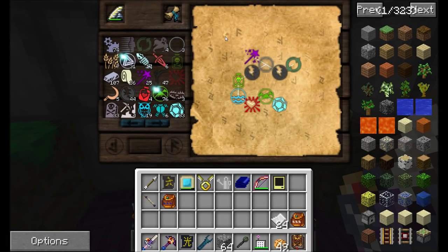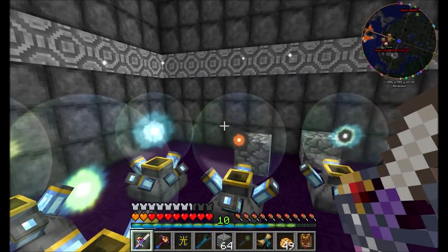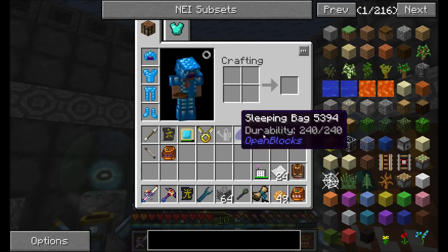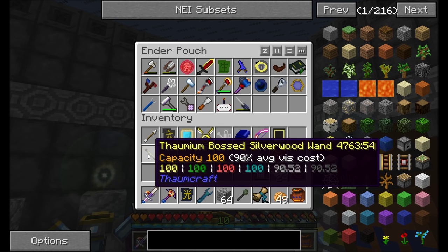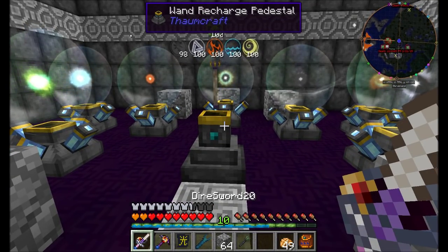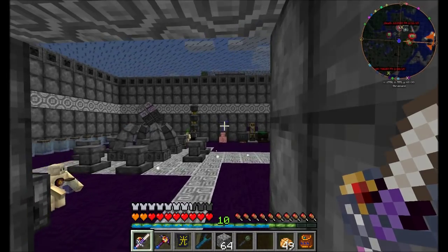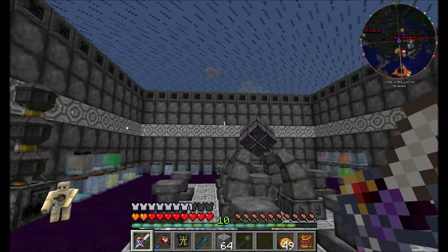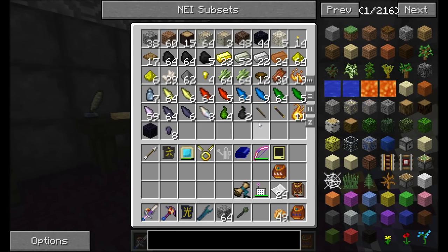I'd like to get back into Thaumcraft. Last time we left off, we did a few things — we built this nifty room here, and I've mostly filled it with all the aura nodes that I'm interested in having, at least for now. That gives us direct access to wand recharging, which means that whenever we use our wand, we can go ahead and bring it back here and get it refilled and recharged. You can see I've used up some of the Ordo and Perdito magic on this thing. I'll just plop it on there and it'll automatically refill from the adjacent things. This makes for a lot of nice automation — I don't have to worry about getting my wand recharged.